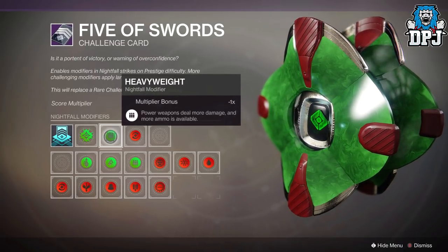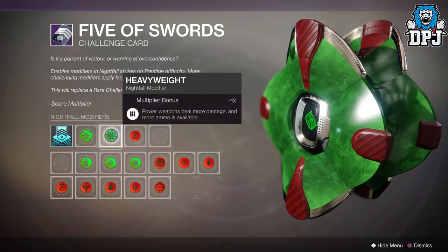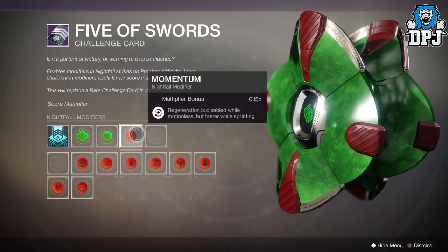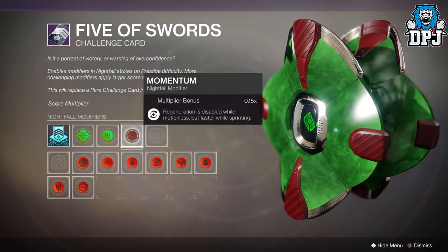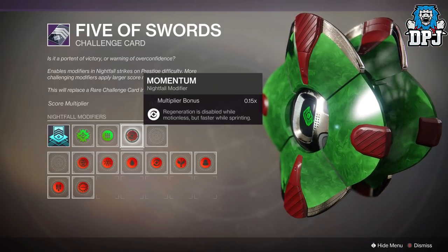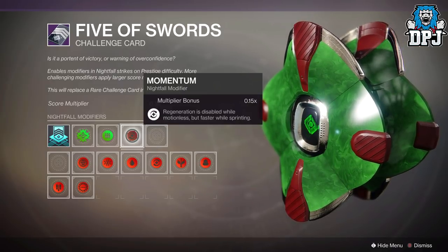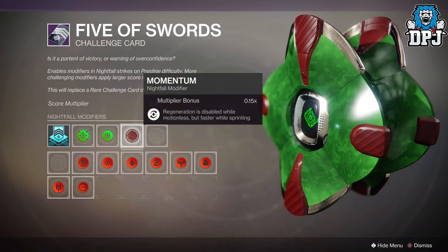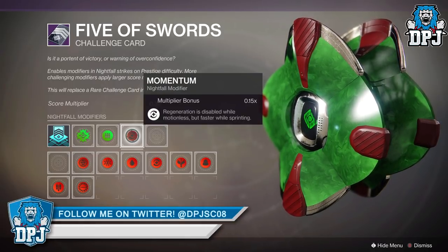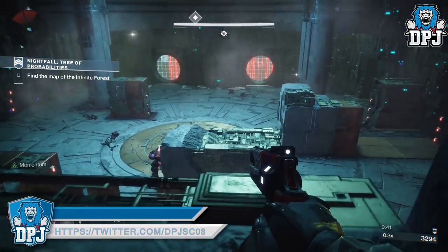Make sure you're using the heavyweight mod — power ammo is a must. Another mod to use is momentum. A lot of people wonder why, but you want to farm these Nightfalls as fast as possible. Running through the Infinite Forest is where momentum really helps, because there are a lot of enemies trying to take your face off and you're running to avoid them — momentum works very well here.